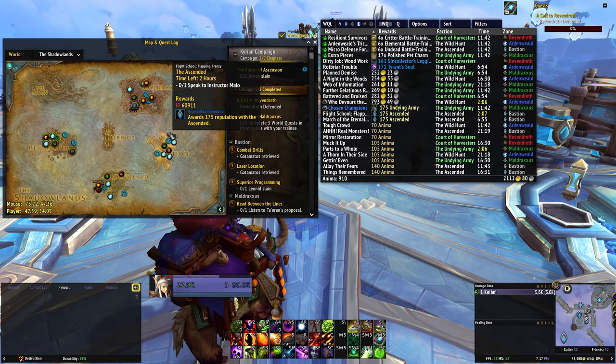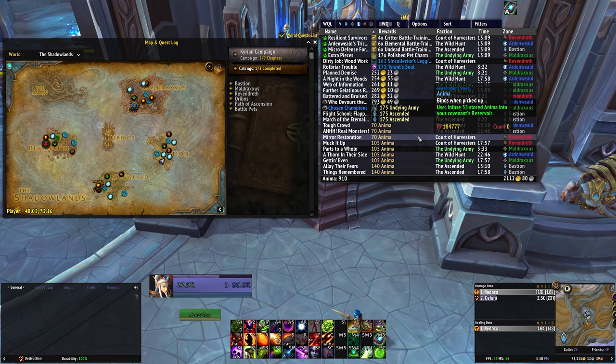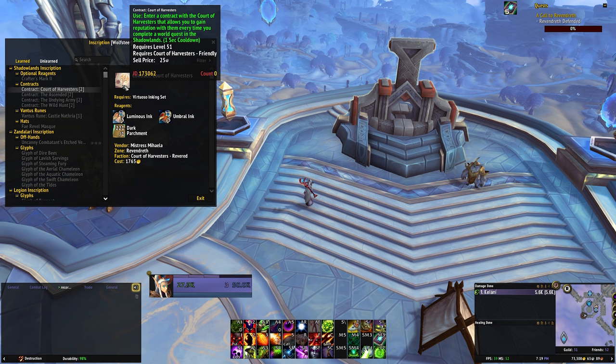For world quests specifically, I would recommend picking up a world quest add-on to help quickly view potential rewards. I personally use World Quests List — it creates an easy-to-read list of all world quests and their rewards on the side of the world map, so you don't have to hover over each one to see if there are any shiny rewards on offer. If you want to maximize your reputation gains from world quests, be on the lookout for the new inscription contracts. There are contracts available for every major faction, and if you use a contract you'll gain a small amount of extra rep whenever you complete a world quest, even if that world quest is not related to your chosen contracted faction.